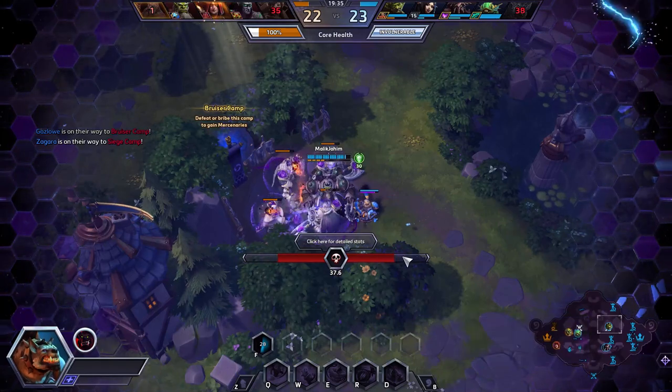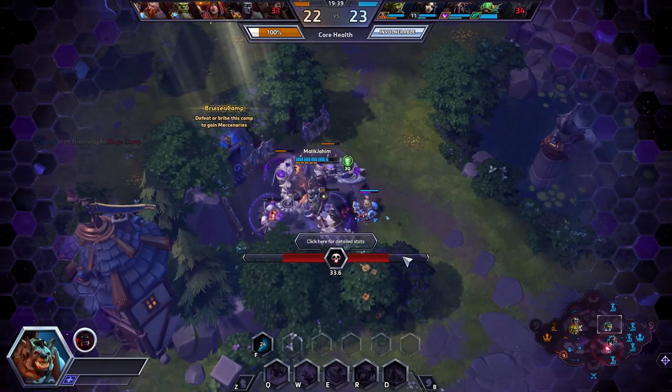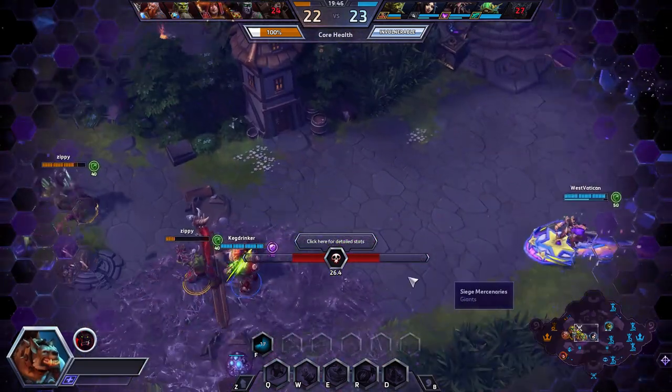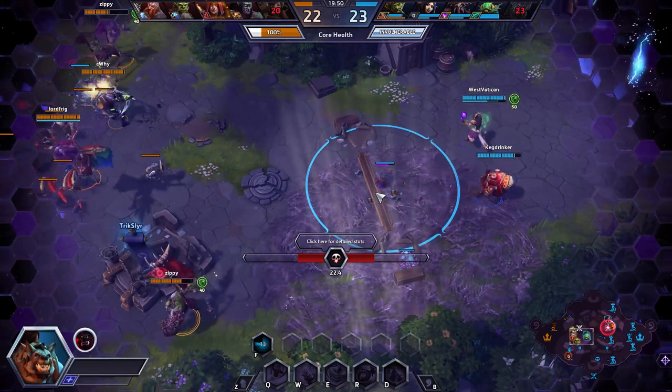We'll have camps pushing in the top and giants in the bottom lane - we should be able to end this game soon. This Valla has wised up and started auto attacking me, so I'm gonna be a bit more careful. In terms of counters, auto attackers are really good against Hogger, and hard CC is really, really annoying for him.